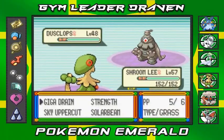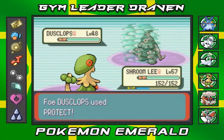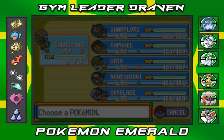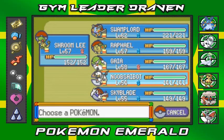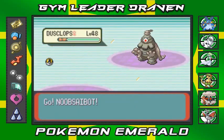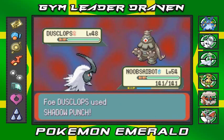Coming back to the battle screen. Let's go with Giga Drain — okay, that doesn't do anything. I'm going to switch to Saibot. I know I don't have any dark type moves on it, but it won't be affected by anything.